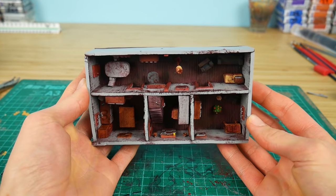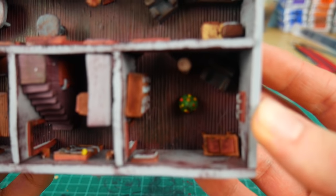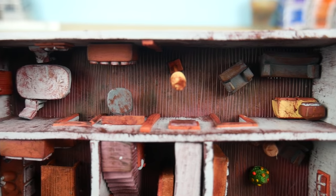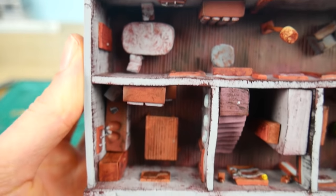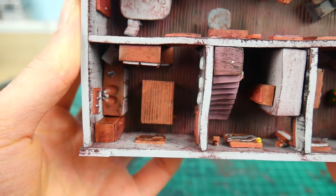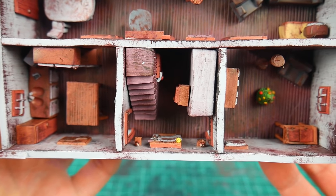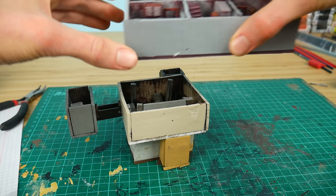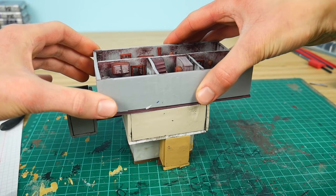Now let's see the final shape of Granny's grand floor. This is the long living room I was talking about. What you see is the kitchen, the hall, and the smallest living room. Let's place the previous creation on top — that's how it looks so far. And that's it. Check out the previous floors: the basement and the granny garage. See you on Wednesday — we're gonna create the granny's first floor.